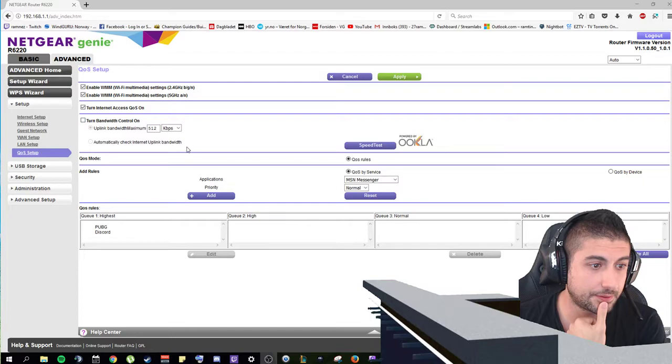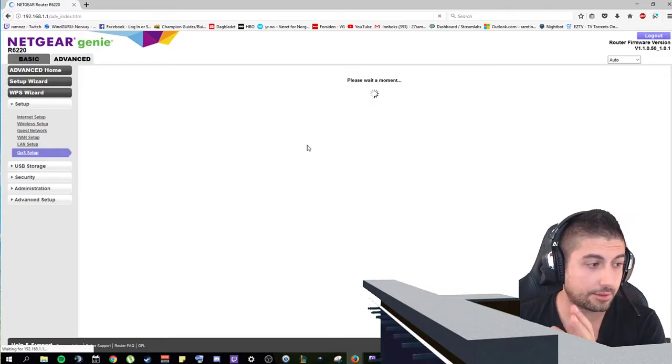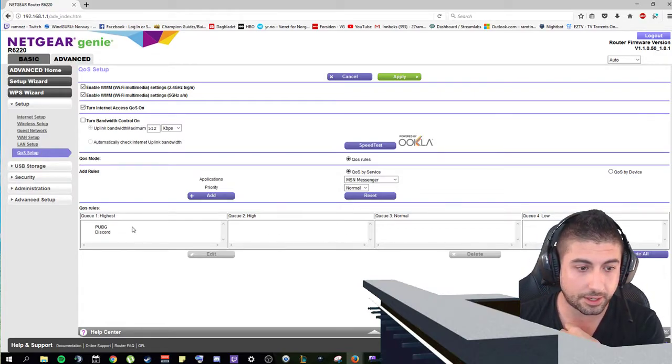Inside here you can then go to Advanced, Setup, and QoS Setup. Hopefully you will get this page up, same as mine. I have already done this so it won't be the exact same page. You will probably have some other applications here. Make sure to click Delete All in the bottom right corner so that everything will wipe out and become blank.